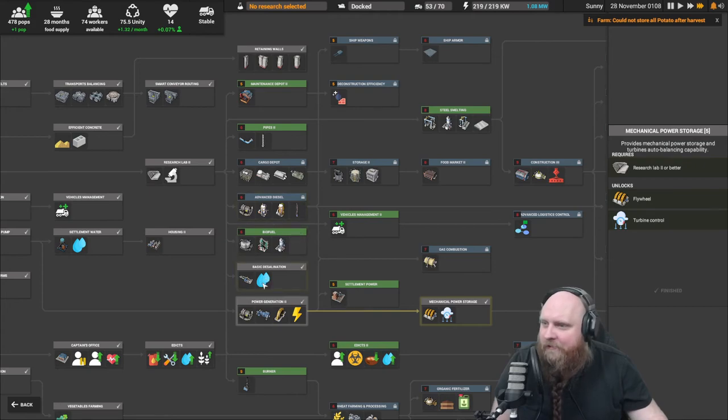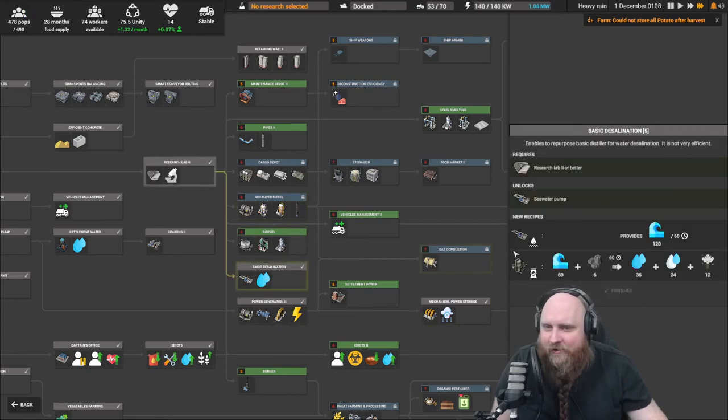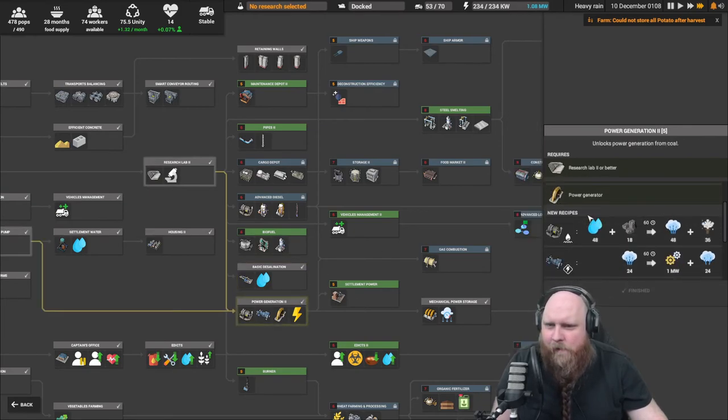Tier 2 science also unlocks the mechanical power storage, which is basically a big flywheel — which sounds bloody amazing — and of course you get access to basic desalination. Also thunder — you get access to thunder.